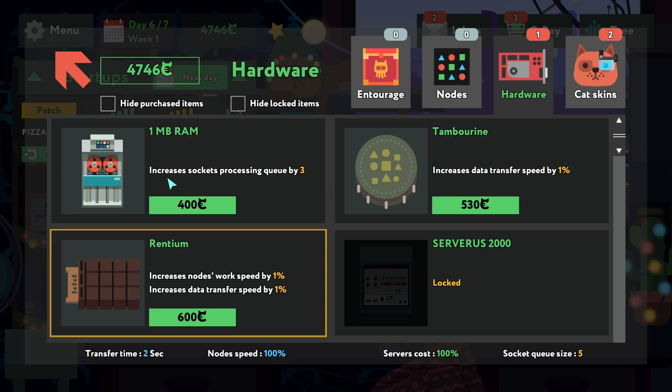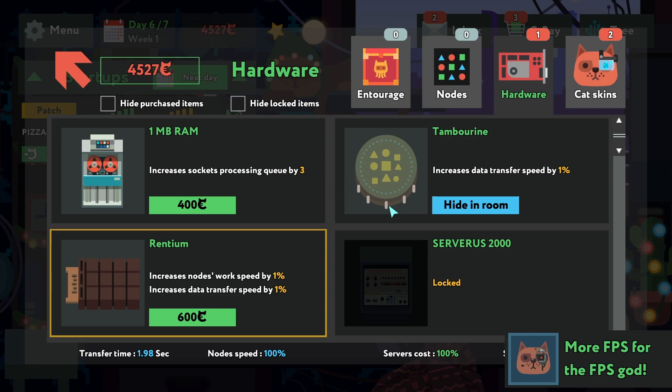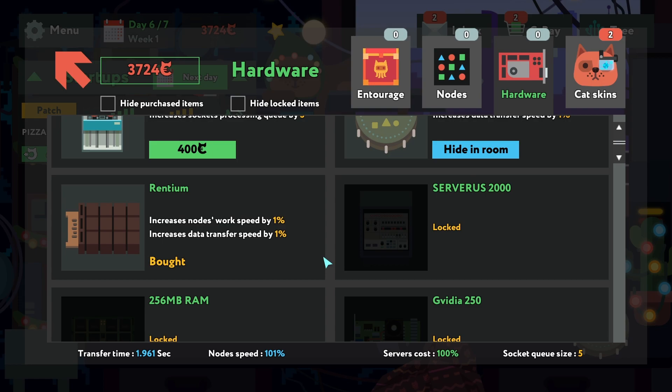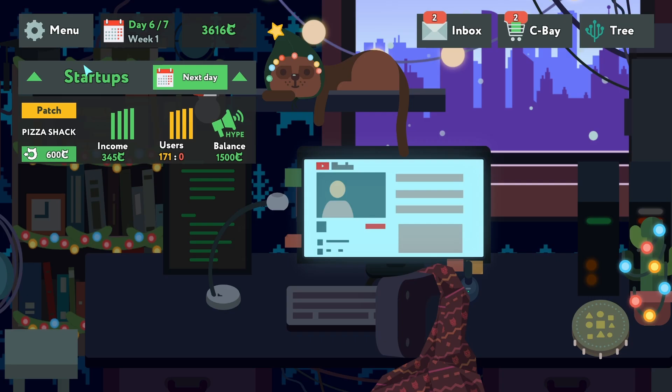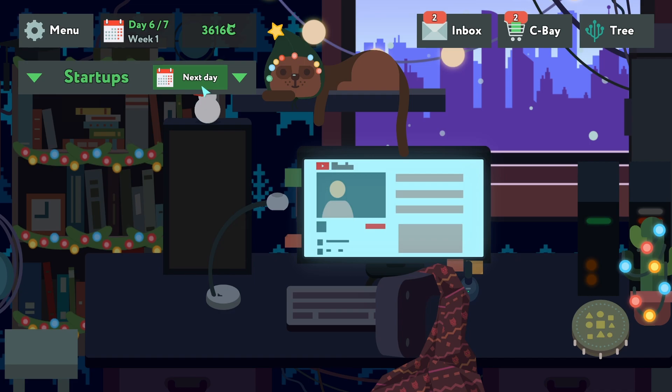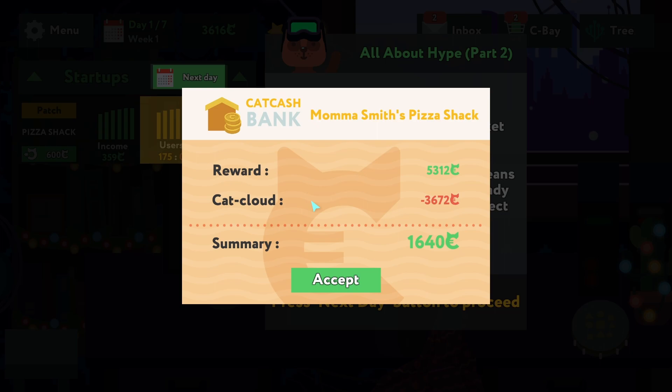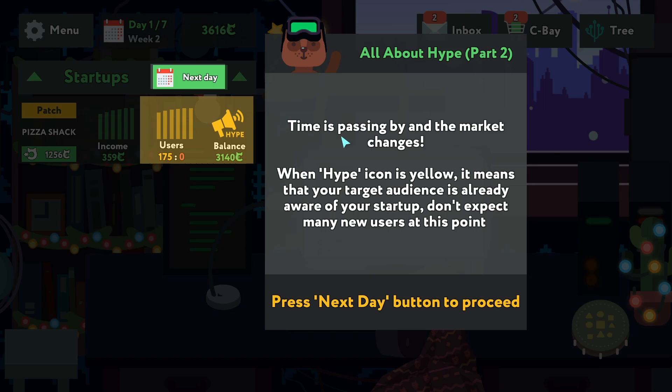We can buy more stuff — hardware to increase socket processing queue by three. Increase data transfer speed, that's cool. 'Rentium' increases node work speed — let's buy more hardware. The hype icon is yellow, which means your target audience is already aware of your startup. Don't expect many new users at this point.